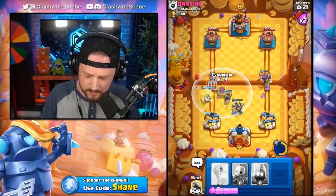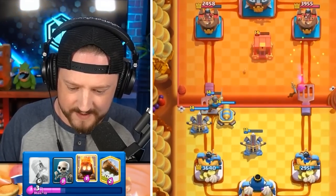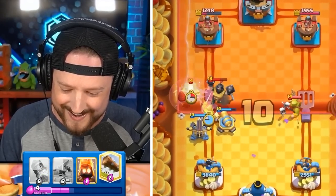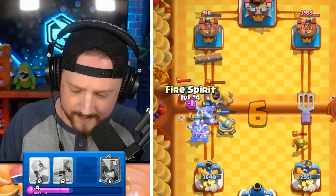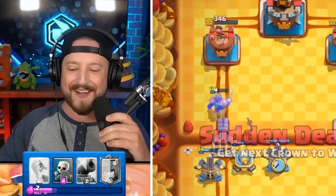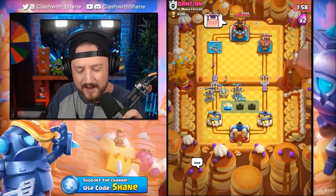Cannon Cart up here with an X-Bow up front. Archer Queen right lane destroys that Goblin Gang. The X-Bow turns around and locks onto the tower! The Mega Knight is going in, getting distracted. The Electro Wizard retargets my X-Bow onto his stuff, but I'm okay with that because we're already back to one more X-Bow. Double X-Bows locking on and the tower goes down.